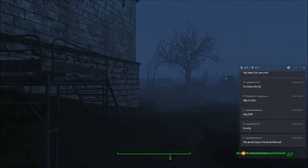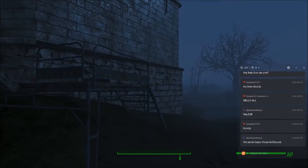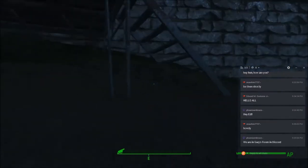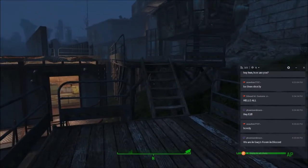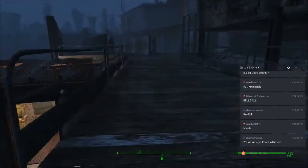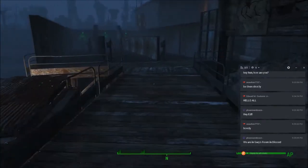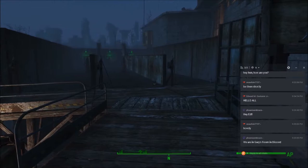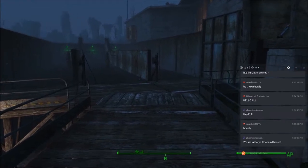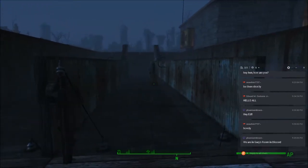So around the side where the pond is is the firing range. This first area I'm going into is going to be like the little on-site armory. It's got weapons for people to use while they're at the range, and it's got ammo and that kind of stuff.